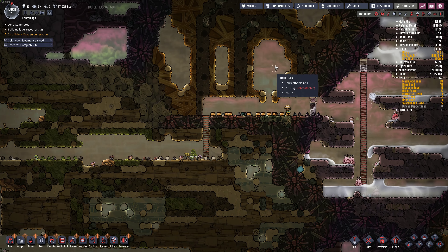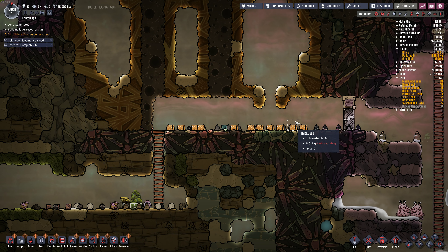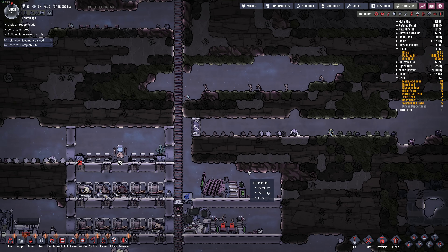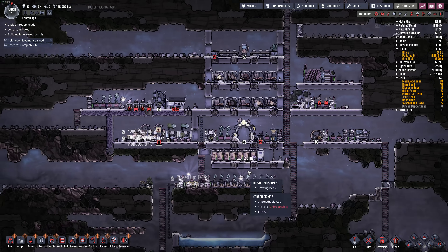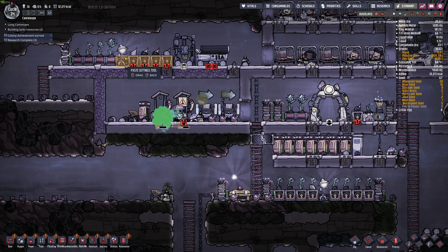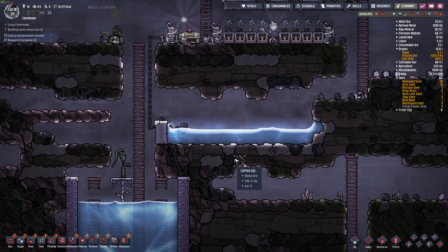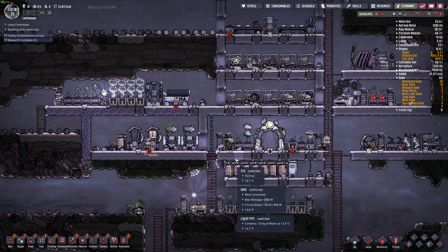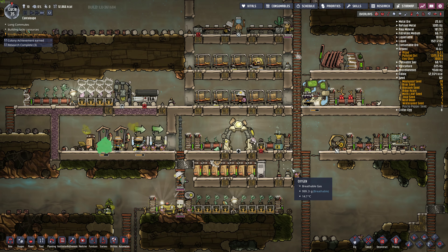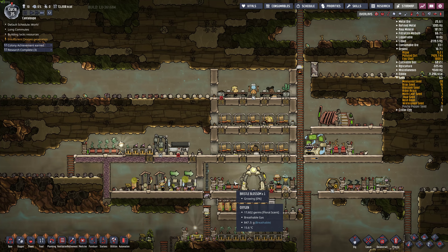I wanted to build a little mini base here and I might still do that. This hydrogen - I kind of wanted it to end up here but it's kind of not working out as planned. Can't really squeeze through this one tile gap. We do have oxygen going there now - that's good. I think I'm going to wrap things up here. We got food kind of sorted. We could probably afford to get proper bathrooms going. I've got to figure out exactly how I want to lay out this base. I kind of wanted to do private bedrooms as well.